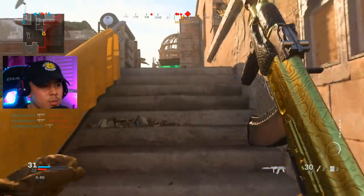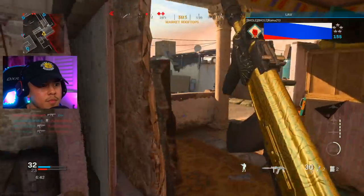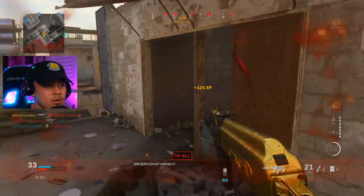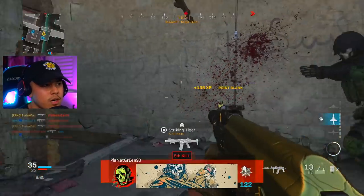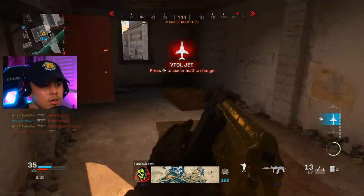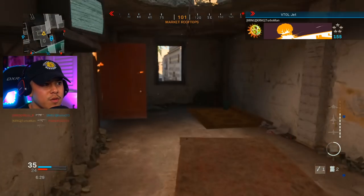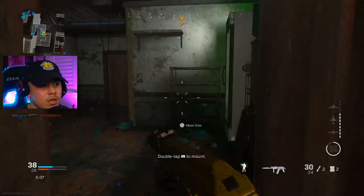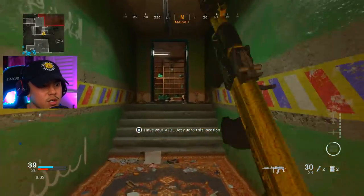They might be in the construction site now. Not going to challenge those enemies — going for these guys instead, got one. Got the VTOL jet. Going into the ruins — too bunched up with teammates, moving away and heading into the construction site where they're most likely at.